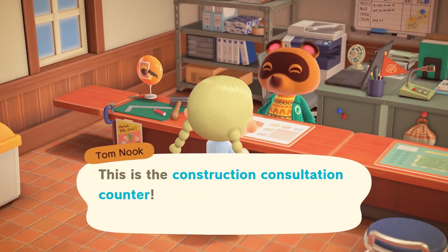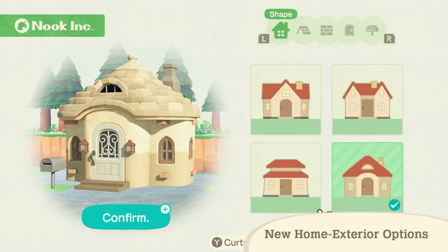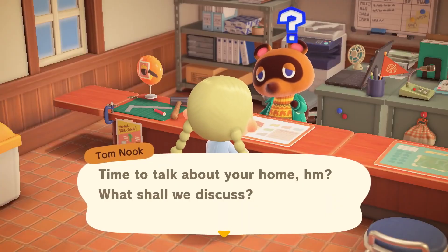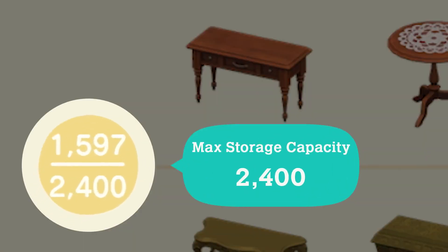The home services offered by Tom Nook have been upgraded. More exterior options are available — you can modify your home's exterior to match your island's landscape. Also, storage expansion services just got bigger. Previously, home storage held up to 2,400 items. With three more expansions, it now holds up to 5,000.